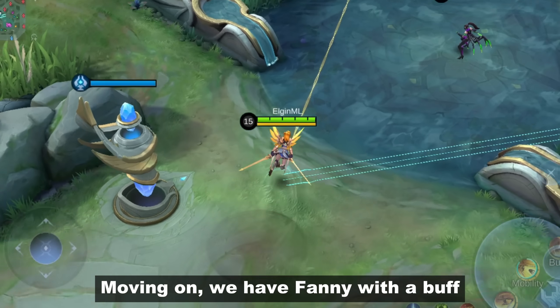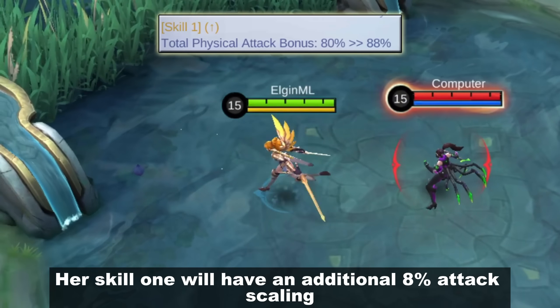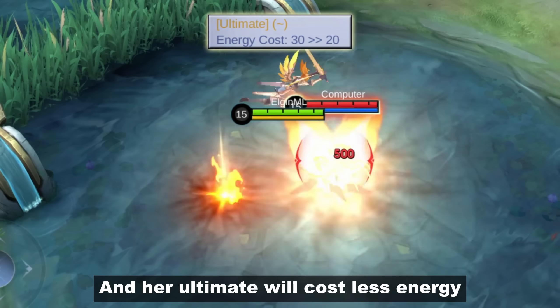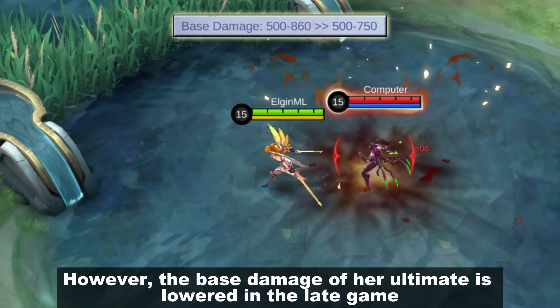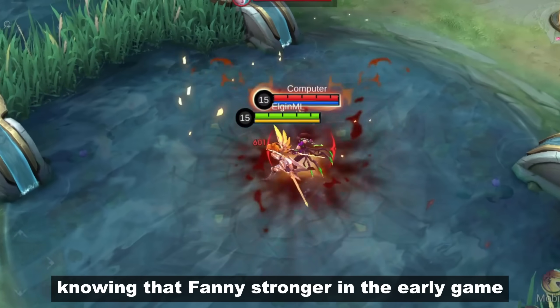Moving on, we have Fanny with a buff — yes, you heard that right. Her skill 1 will have an additional 8% attack scaling, and her ultimate will cost less energy, from 30 down to 20. However, the base damage of her ultimate is lowered in the late game. I think that's a pretty strong buff knowing that Fanny is stronger in the early game.